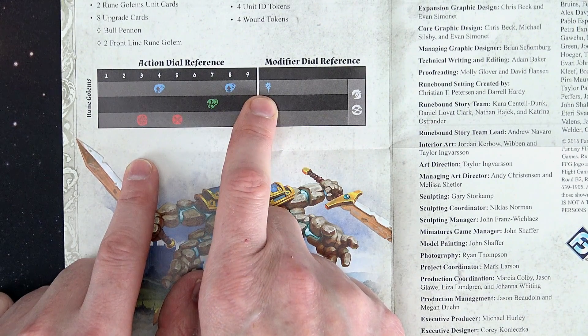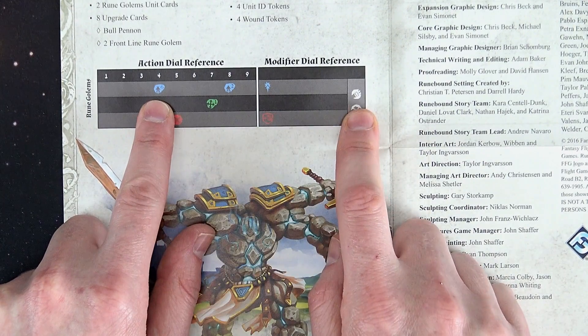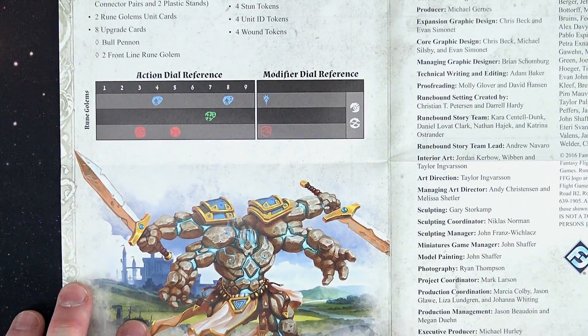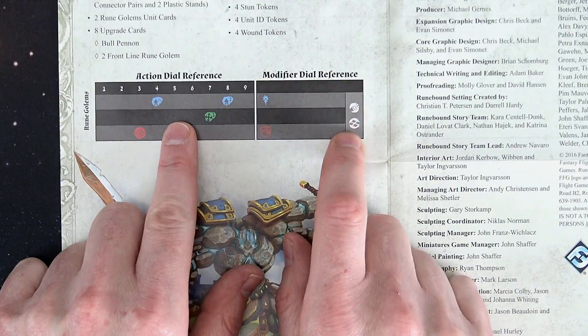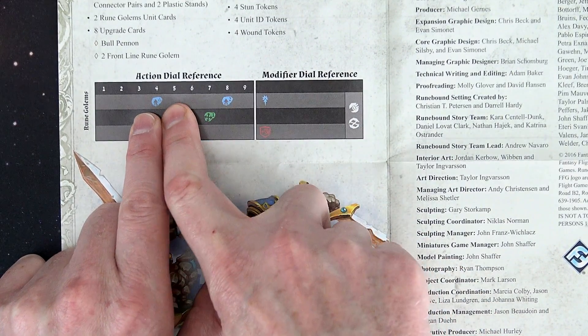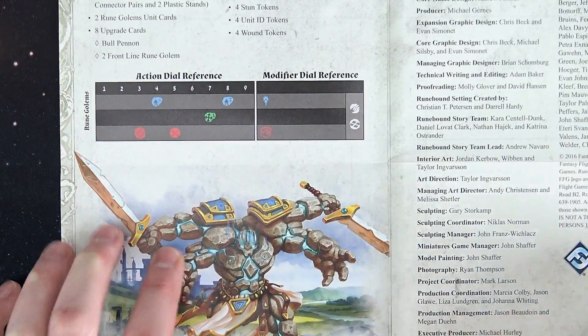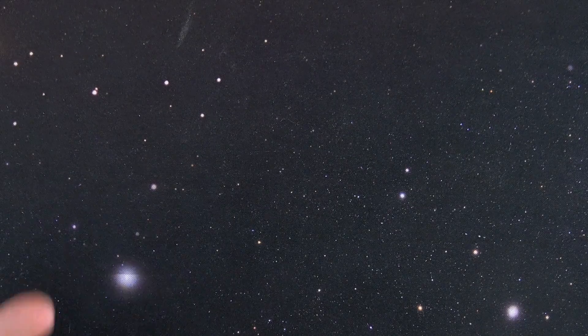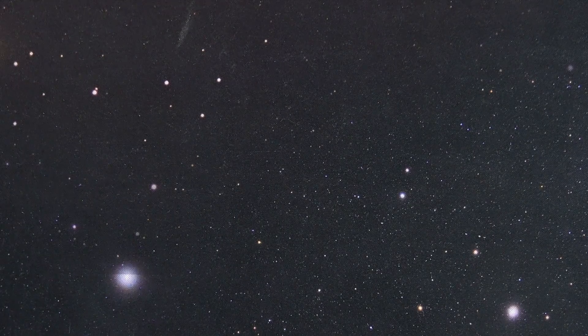It looks like he's only ever able to perform a charge. You could pair that with a rally or a reform, depending on what you're trying to do. Remember, you have to match colors, but white is the universal — so you don't necessarily have to charge with him. But if you do, you could get a combo off depending on what the runes are showing. Great model, great looking model, great unit on the tabletop.